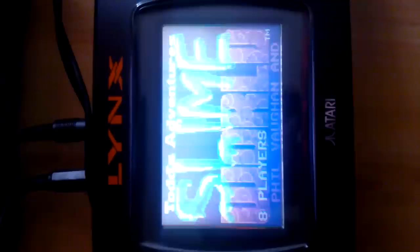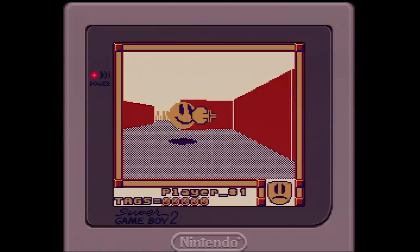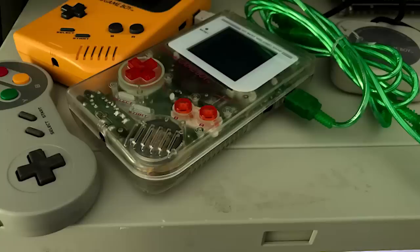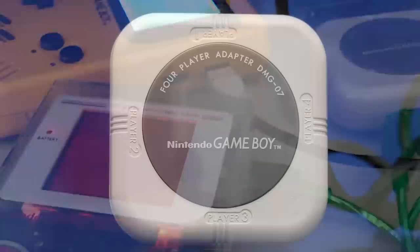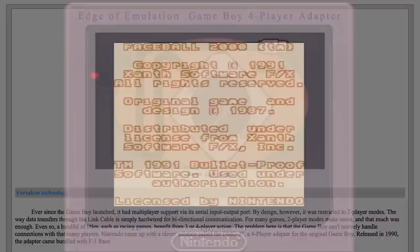Todd's Adventure in Slime World represented Lynx's most connected title, topping out at 8. Game Boy ultimately saw about the same number of 4-player titles, despite having something like 20 times as many overall releases as Lynx. And only one game, Faceball 2000, could theoretically support more than 4 people — support for 16 people has been found in that game's code, but the Game Boy 4-player adapter doesn't support daisy-chain. Unlike CommLynx, the 4-player adapter operates with a hub format. The adapter itself plugs into one Game Boy, and then up to three other systems plug into the adapter. According to the Edge of Emulation series by a writer named Shonumi, the 4-player adapter runs its own internal software that works as a traffic cop of sorts for multiplayer data.